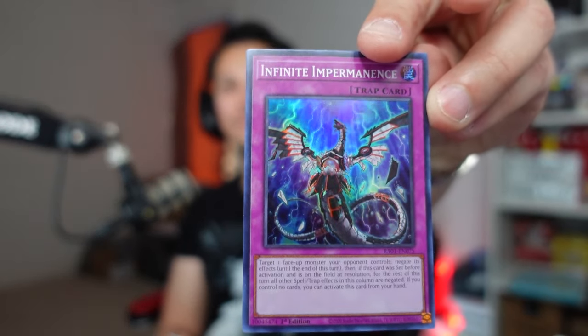Talos opens pack three: Infinite Impermanence super, Tour Guide of the Underworld, Lightning Storm ultra rare, Ash Blossom ultra, and Evenly Star super. The Ash Blossom ultra is probably the pick — or the Infinite Impermanence. The super is three eighty-six but the ultra is four dollars forty-five, not quite the five-dollar mark, so still only a one-pointer. But that's all needed to take the lead — three to two, Talos.